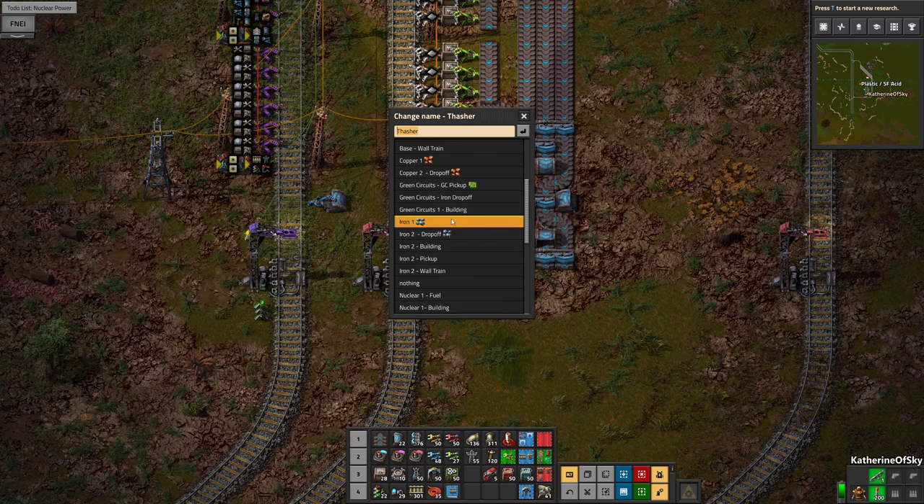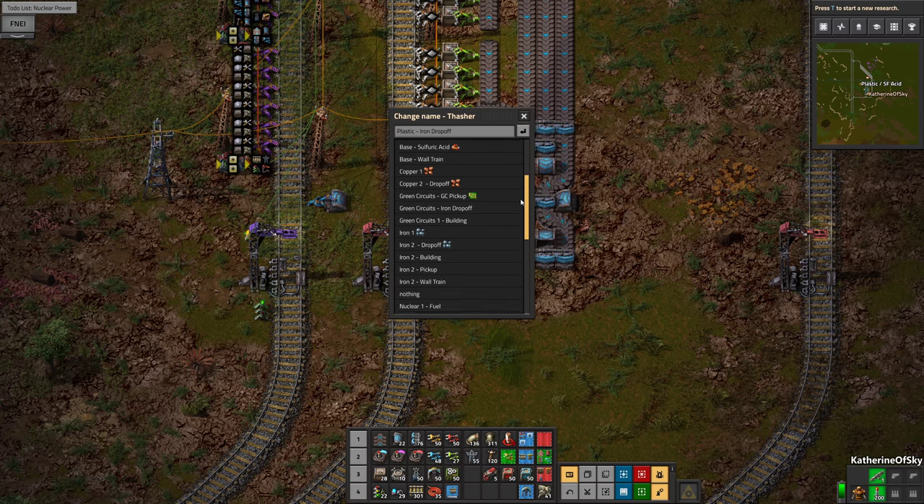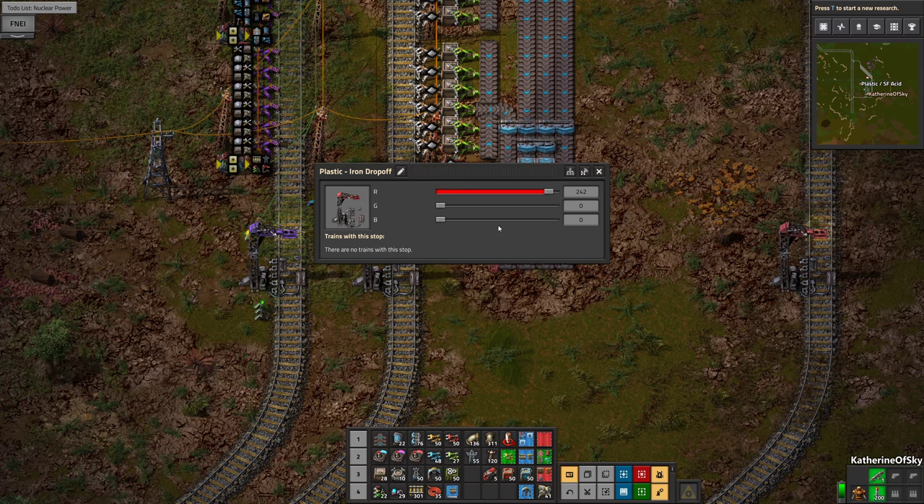What are we calling this station again? We're calling it plastic iron drop-off. Is that what we were calling stuff — drop-off, not unloading? I always forget what term I'm using for these and it doesn't really help very much.